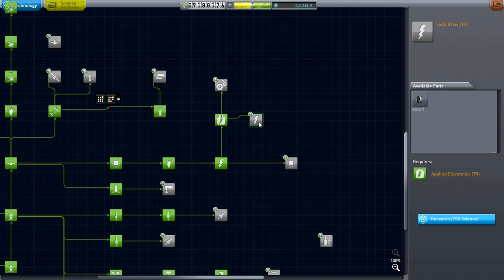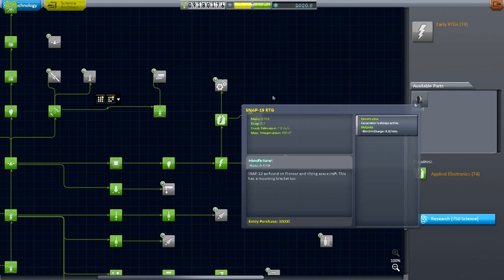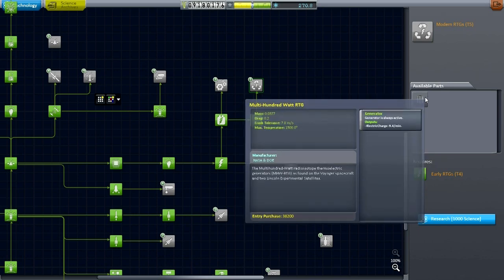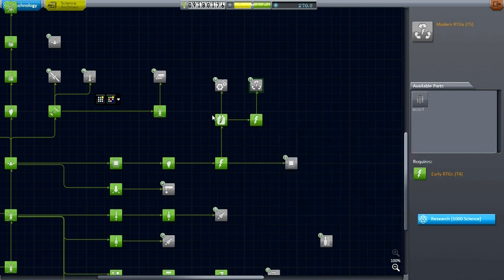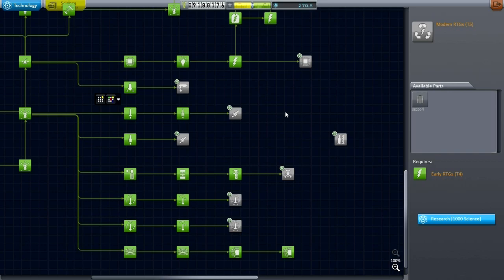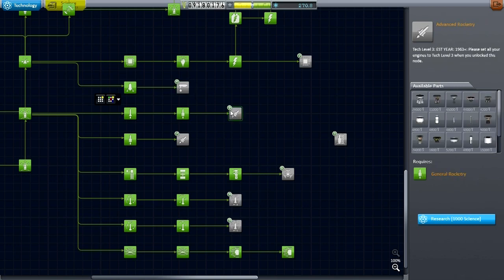I also want to try out this RTG - I'm going to unlock it, and it will allow us to do future missions to more far-flung locations in the solar system. We've got the standard multi-hundred-watt RTG up next, so that'll be good. That's going to be critical for a redo of my Jupiter mission, and probably for future Mars missions as well.